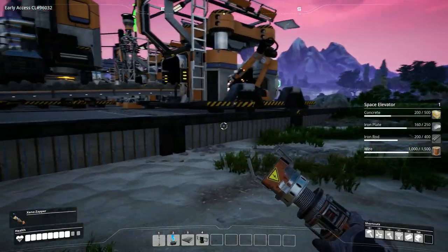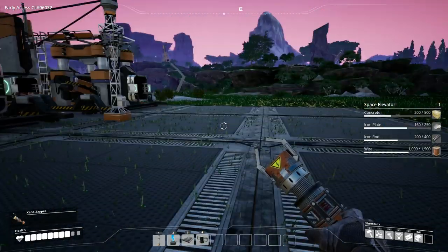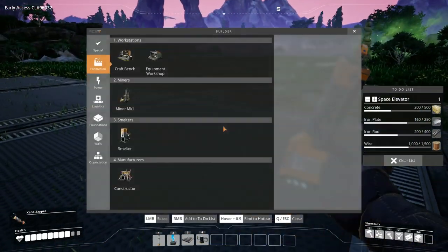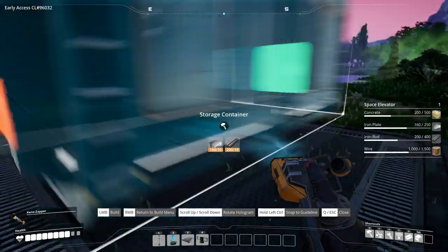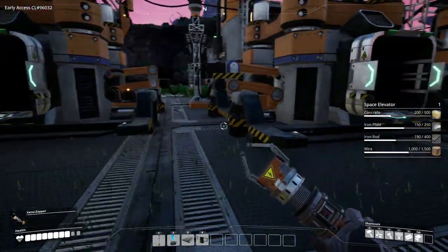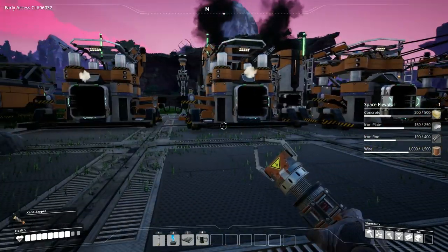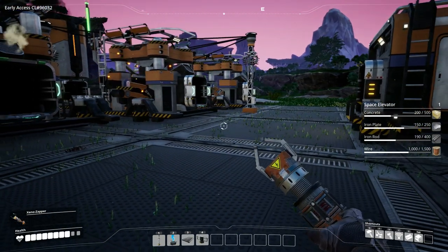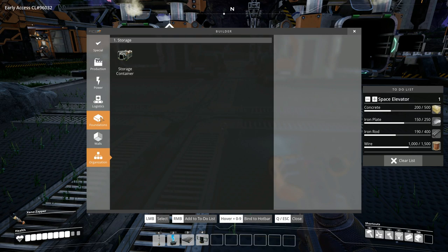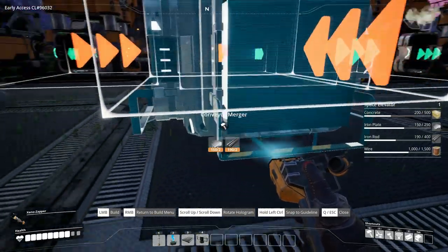We're not going to be carrying all this stuff around with us, but what we are going to do is set up a storage module, set up some splitters and some mergers, and start storing this stuff a little more efficiently. To do that, we're going to go to organization for a storage container. We unlocked these logistics things with our last upgrade, so we need to merge some stuff to get it out.